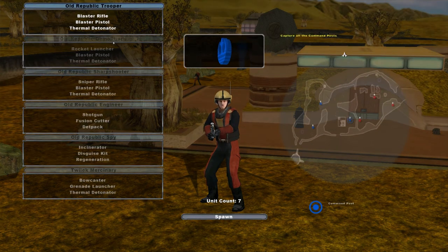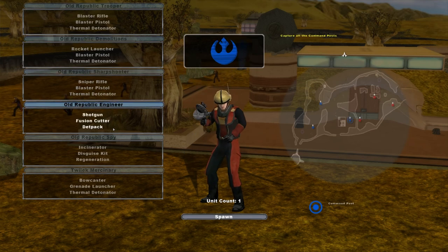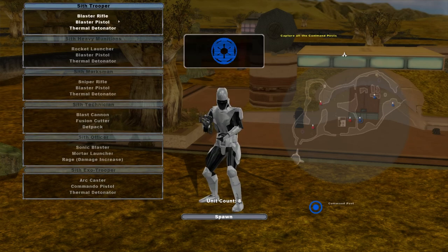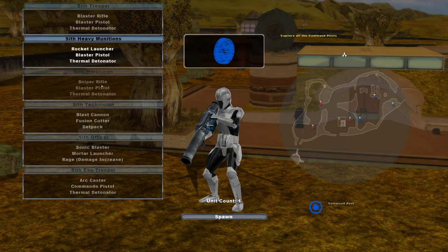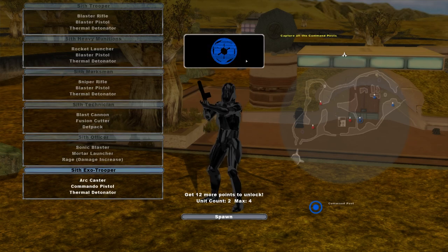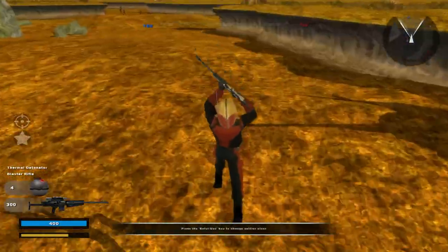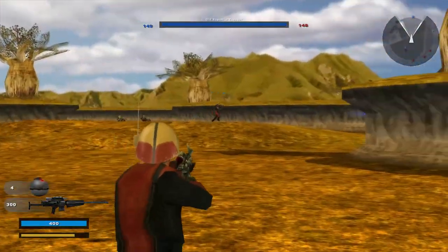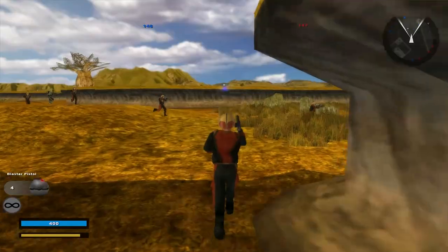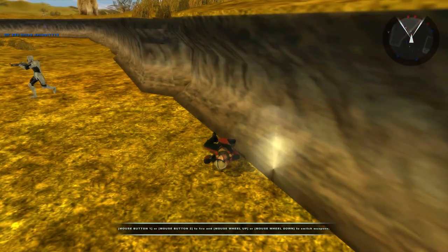We have an Old Republic trooper, demolitions, sharpshooter which is a female, an engineer, a spy, and then a Twi'lek mercenary. For the Sith we have a trooper, munitions, marksman, technician, officer, and then an EXO trooper. Let's start as the Republic — look at this map, it is amazing. Custom blue blaster bolts, oh yeah!